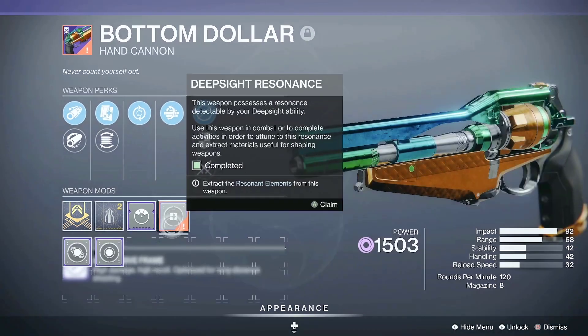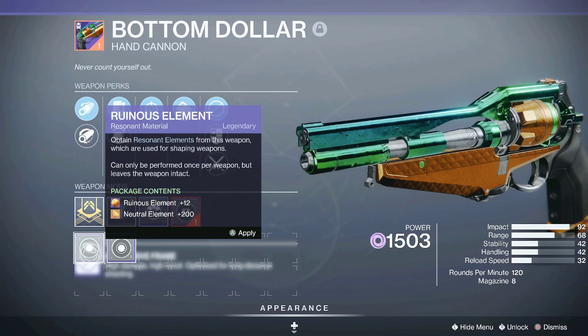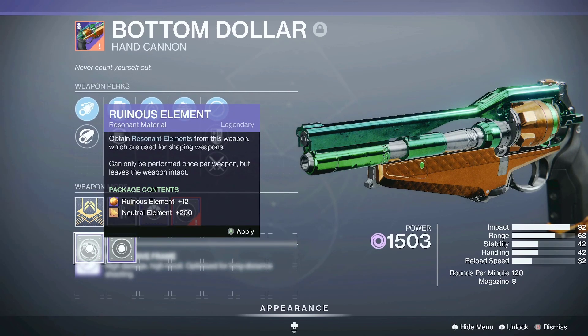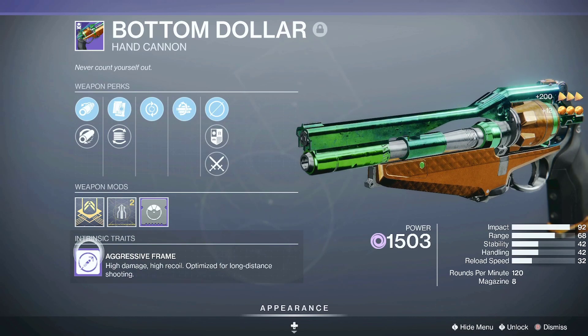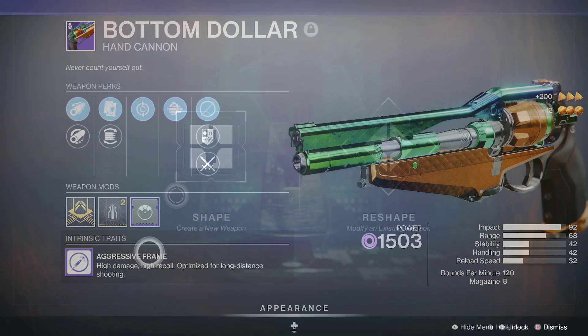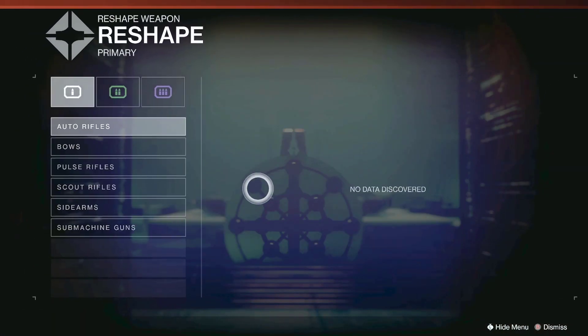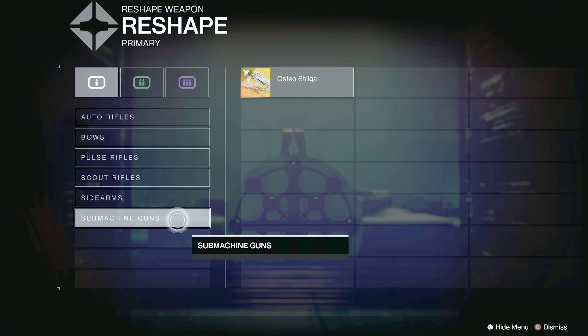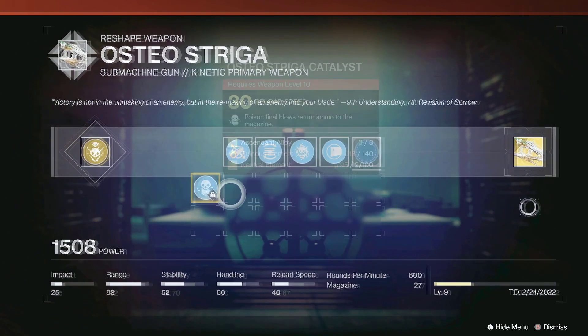I can see that I have energetic element and also ruinous element, so I'm going to target this one. I apply it and now I've added 12 more ruinous element. If I go back to the reshape table and back to the SMG and look for the catalyst—